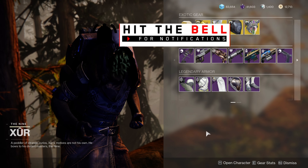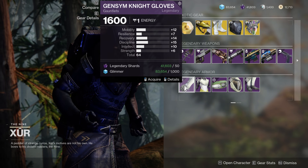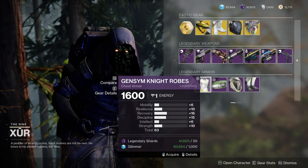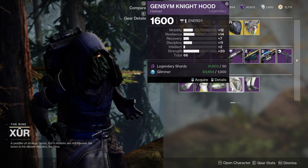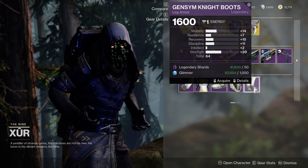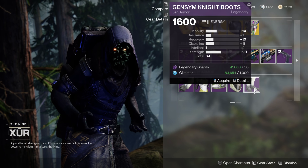Let's switch over to the Warlock. For the Warlock gauntlets, 64 — not really too spiky, kind of an average piece. Kind of the same story here but 63. The helmet, 66 — huge spike in strength, but overall kind of mid. And then 64 — way too much mobility, unfortunately.